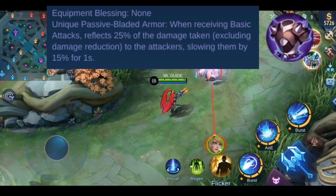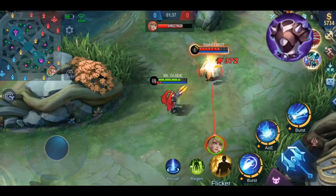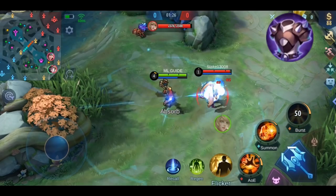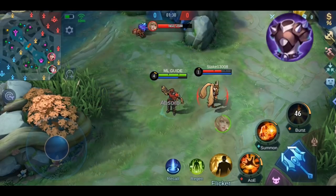I'm using Layla for the demonstration. As you can see, with each basic attack I receive, some damage is reflected back. It does not work against heroes like Claude or Badang, although their ultimates are counted as basic attacks — the effect from Blade Armor is not triggered.